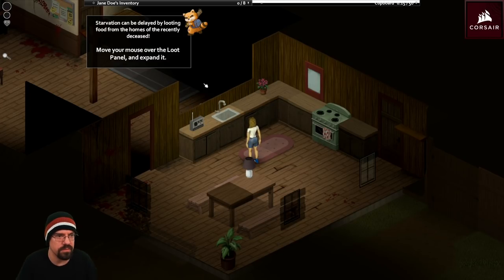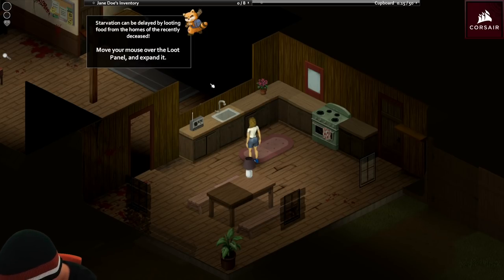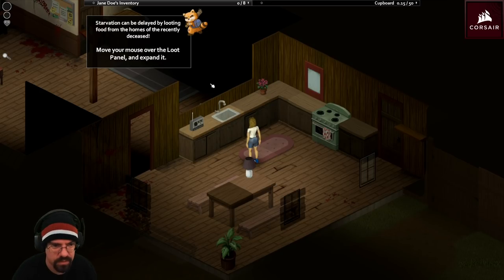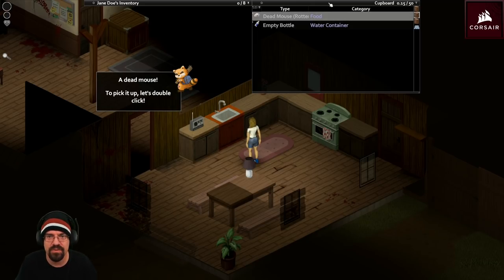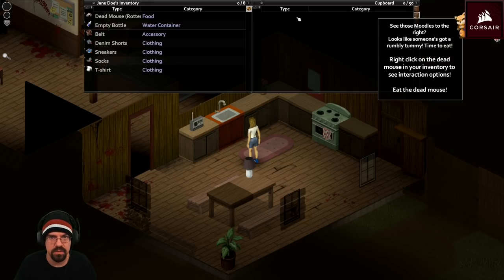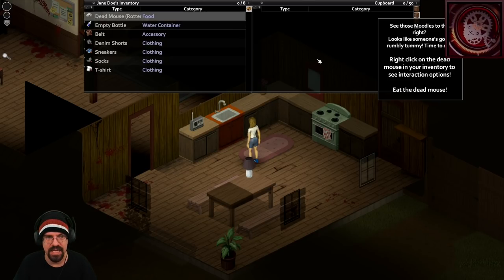Starvation can be delayed by looting food from the homes of the recently deceased. Let me play with my old headphones. Move your mouse over the loot panel and expand it - look, a dead mouse, a rotten dead mouse. Pick it up, double click. You should probably pick up that empty bottle too - dying of thirst is horrid. See those moodles to the right? Looks like someone's got a rumbly tummy. Time to eat - right click on the dead mouse in your inventory to see interaction options. Eat the dead mouse.